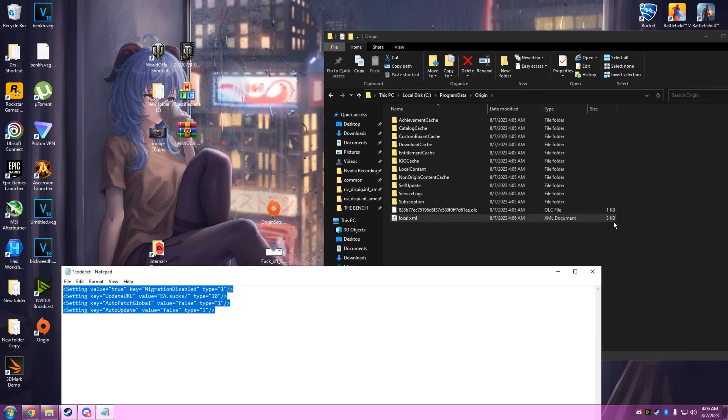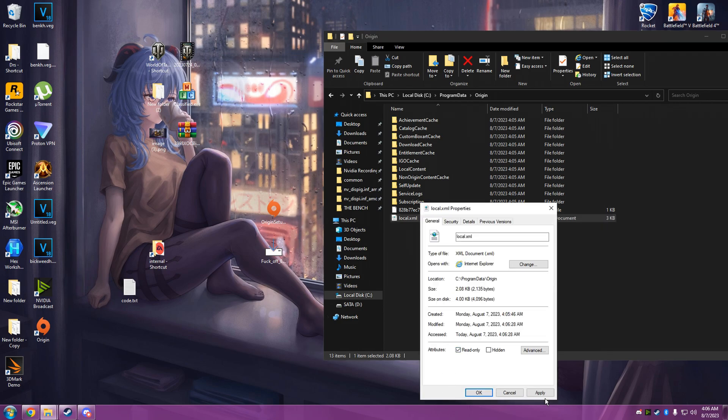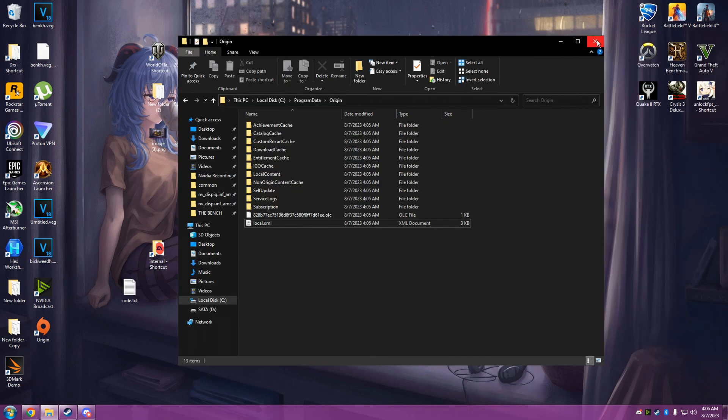File, Save. It should look like this. Alright, then we're going to hit Properties — Read Only — Apply. Okay.